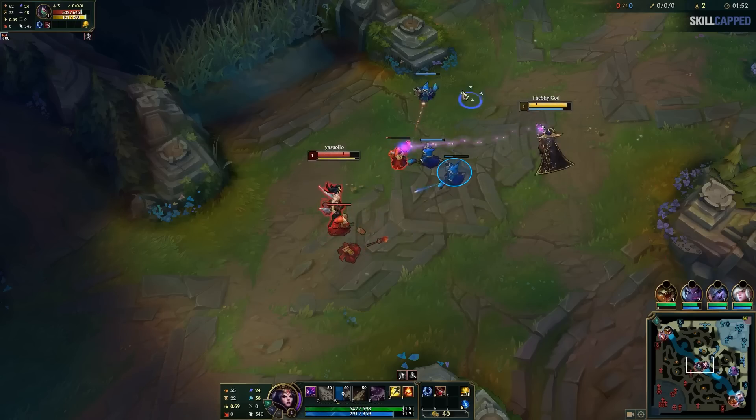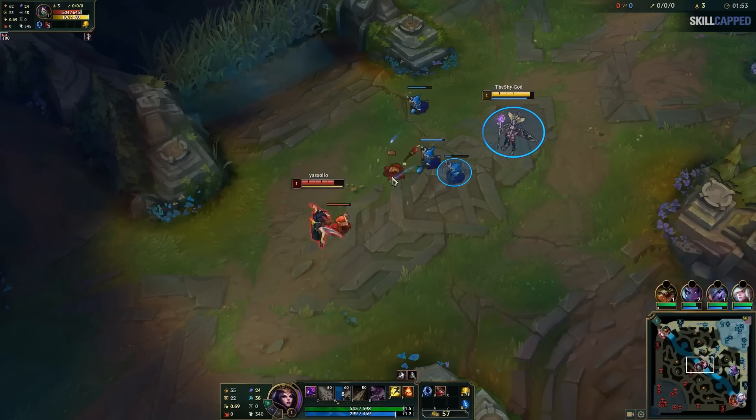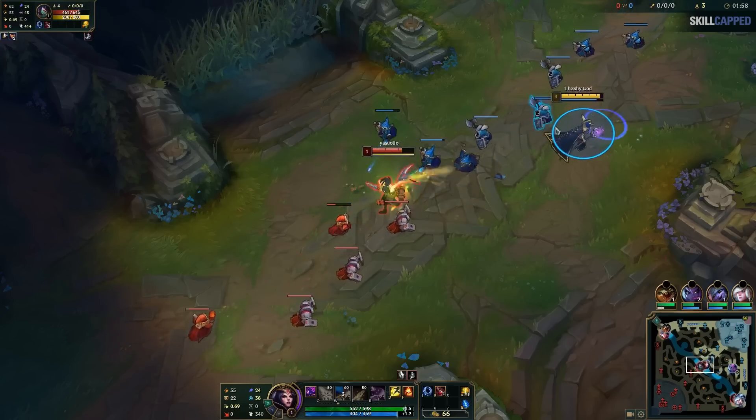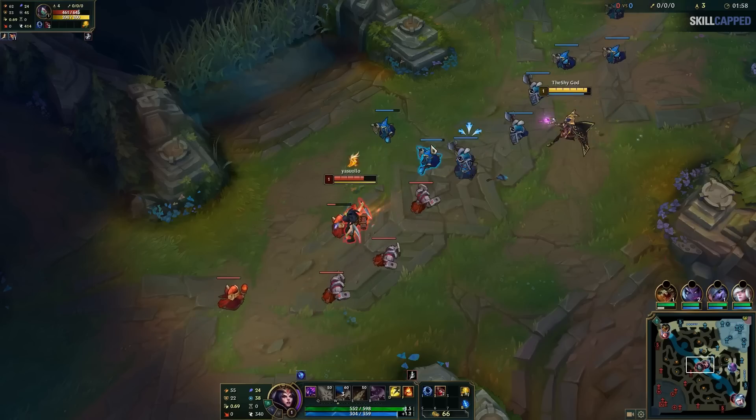Now I can see she's going to go for this last hit, so look at my positioning — I'm out of her Q range, just waiting for her to walk up for it. When she goes in, I keep the same spacing and make sure to hit her with an auto. You might wonder: should I still wait for her to use fleet before harassing? This only applies at the very start of the lane because she has 100% health — if she uses fleet at 100%, she doesn't heal anything, so it's just a waste. After that point, you can ignore that concept.